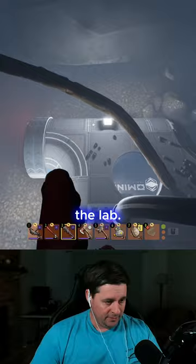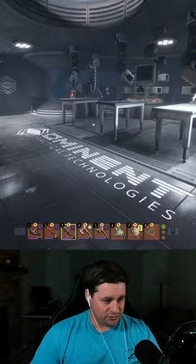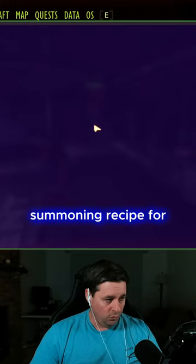This is the lab underneath the castle Moldark. We're going to come inside of here, and the Moldy Note is going to be on the first room right here on the table. That's going to give you the summoning recipe for the new boss that's in the game — that's going to be the infected Broodmother.